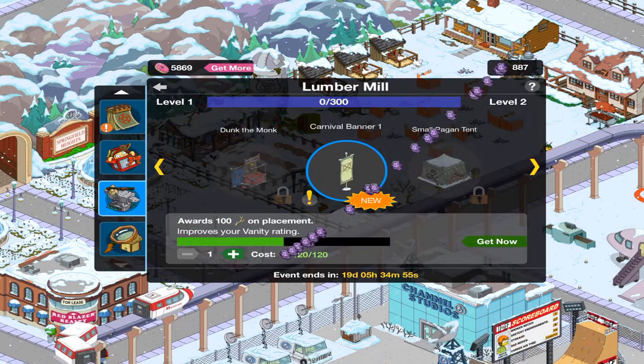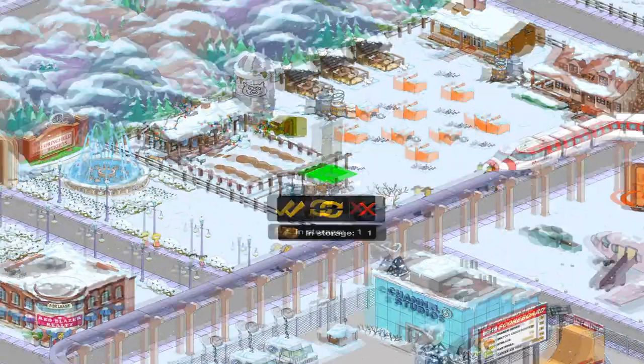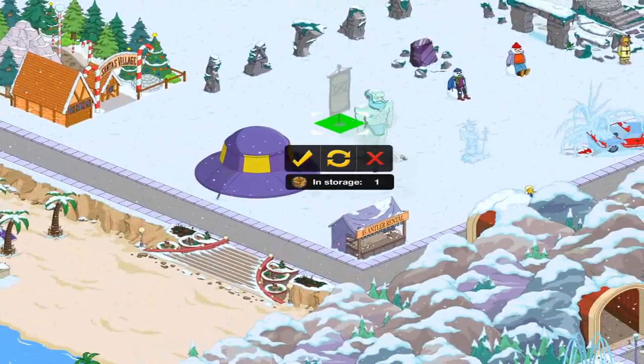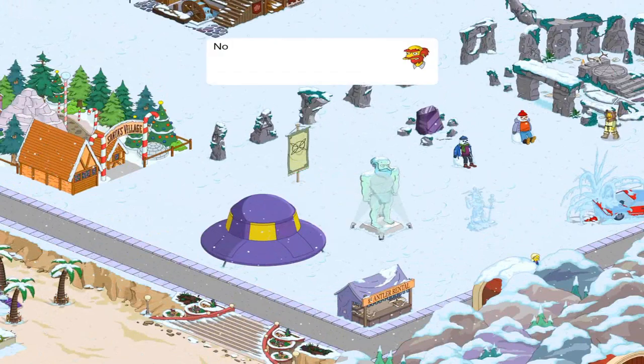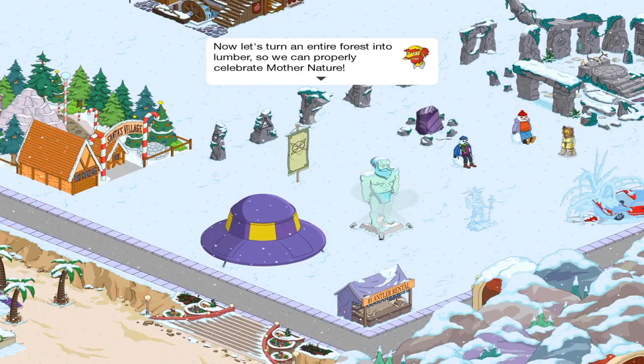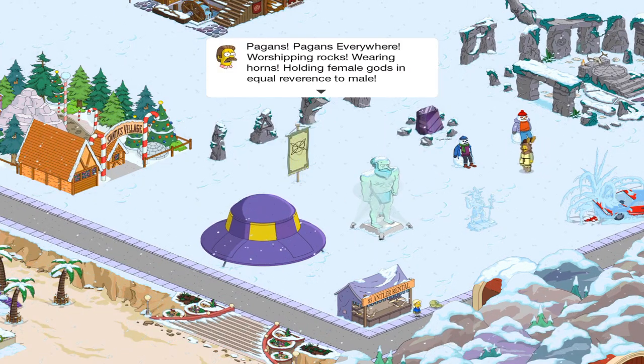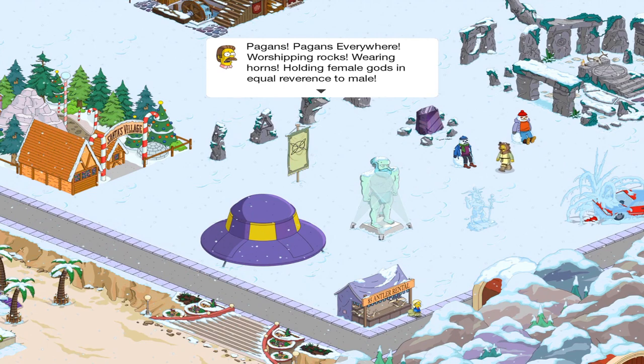So we'll get this carnival banner for 120 runestones and we'll place it up here with all the other stuff. Now let's turn an entire forest into lumber so we can properly celebrate Mother Nature. Pagans everywhere — worshipping rocks, wearing horns, holding female gods in equal relevance to male.